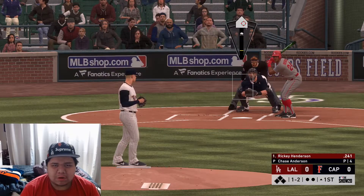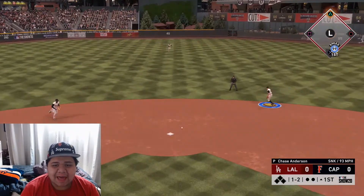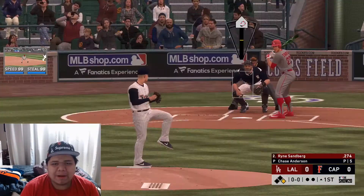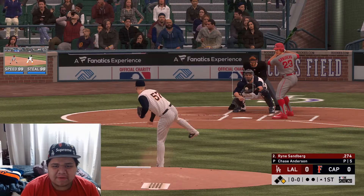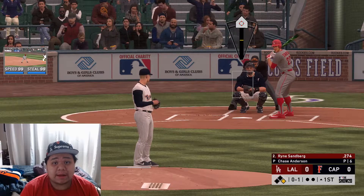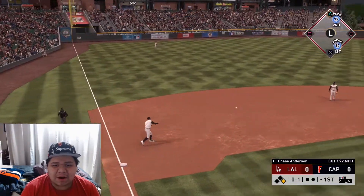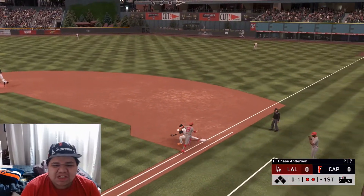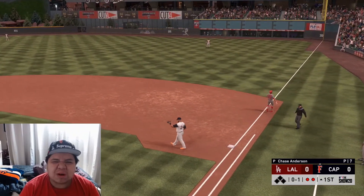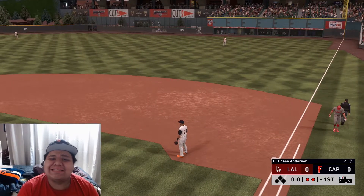We're officially underway. Right away we can't let Rickey Henderson reach base and just like that he reaches on base - not the way you want to start a game. We need to find a way to get a double play. There we go - we get him to chase that cutter, come on - DJ to Aguilar! Just like that the rally ends as quick as it started.